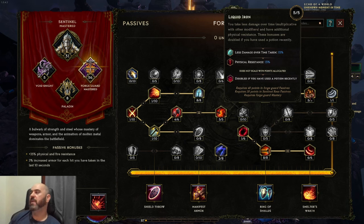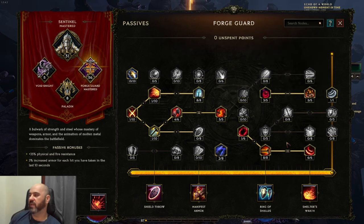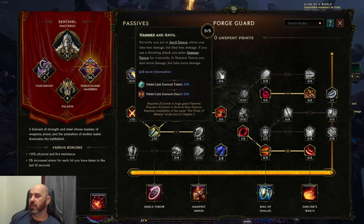Reduced damage over time is phenomenal. Very few sources provide it, and damage over time is one of the only real vulnerabilities of the sentinel class — they always have high armor, usually have access to block, and lots of flat damage reduction, so damage over time is the main danger. So this is a wonderful node. We take one point in Avatar of War — we get hit a lot to increase melee damage, and it probably nets out very well. If you don't want to take Hammer and Anvil because you don't want to do less damage, you can pull those points out and stick them down into Attuned Armor instead, but the reduced damage taken is very, very strong.